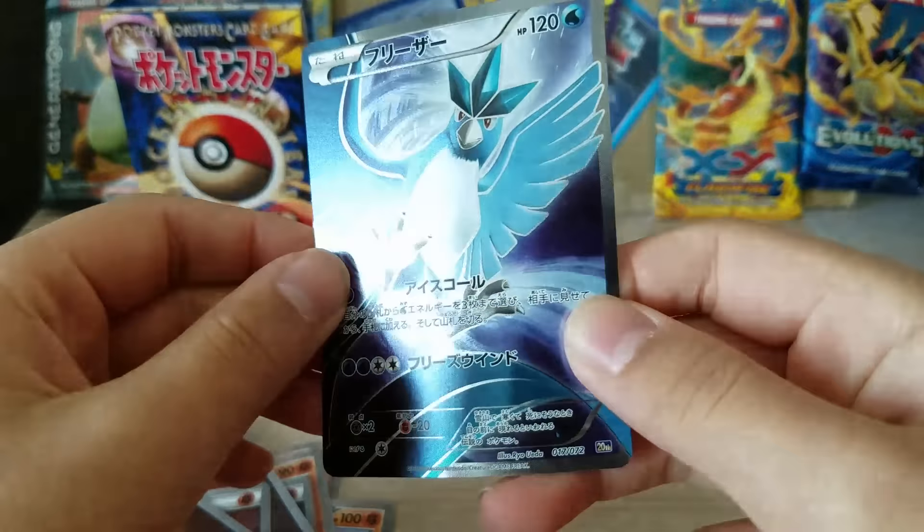We just pulled that card, guys — we just pulled it! It doesn't even matter what else is inside. We just pulled the Articuno. If I pull the Mega Charizard in this one it might just be the best box ever, seriously.